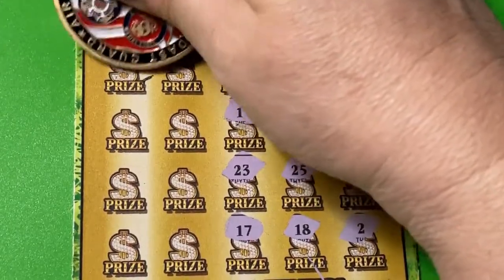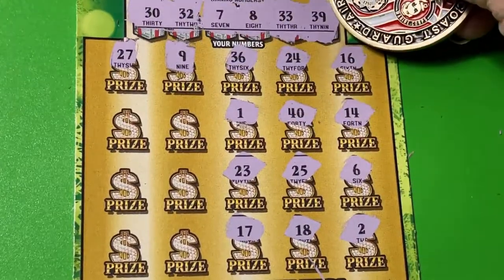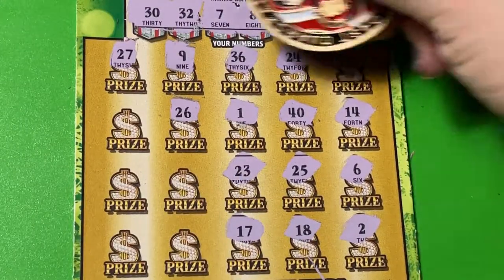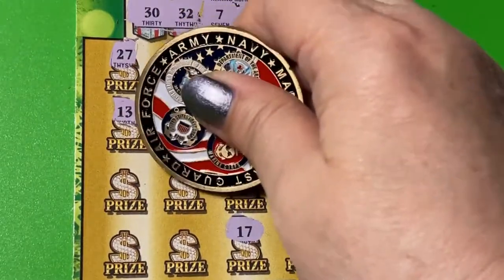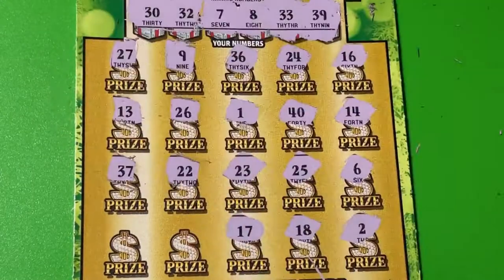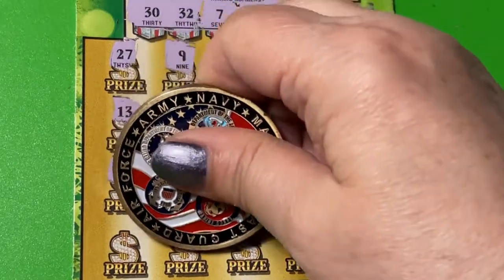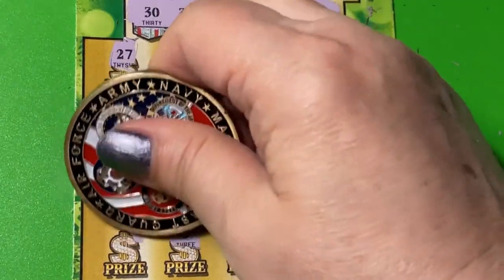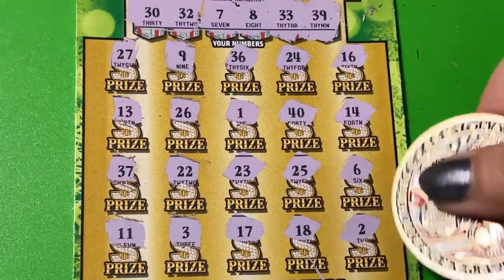Let's check our other numbers to the left of the ticket. We have 27 — no, there's no 9. We have 8. 26 is a no. 13 — I don't see it. 22 — no. 37 — don't see a 37. How about 3 — no, we have double 3's. That doesn't help. And no 11. So I don't see a matching number.